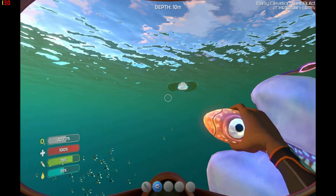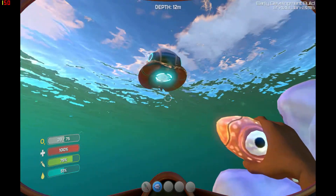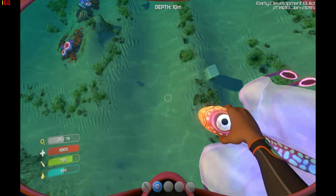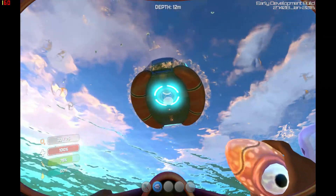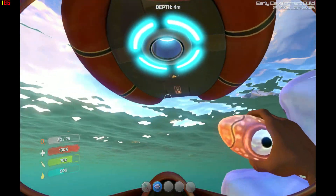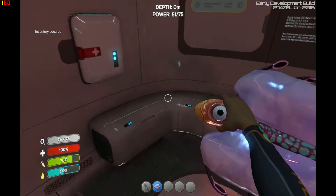So let's go back to the pod, which is there. Hopefully we have enough to make at least one useful item — probably the torch. The scanner is only useful if you want to know the names of creatures, or what they're like.